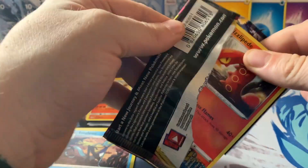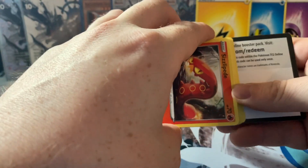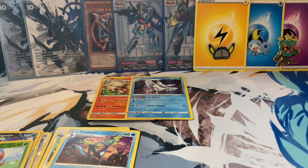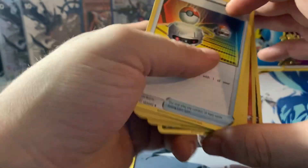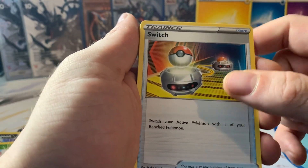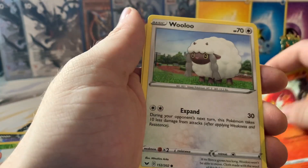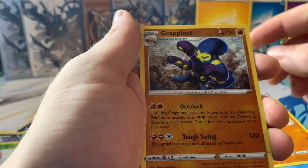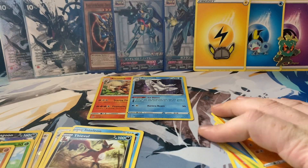This has been a quicker opening than I originally thought it was going to be — to be fair I thought we were going to spend more time struggling to get into the boxes. One, two, three — let's go with lightning. Switch, Energy Retrieval, Heatmor, Sizzlipede, Wooloo, Grookey, Sobble, Rhyhorn, reverse holo Grapploct, and a Feeble for the rare.